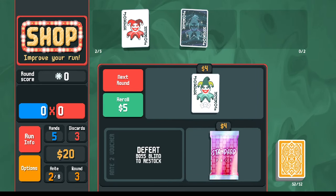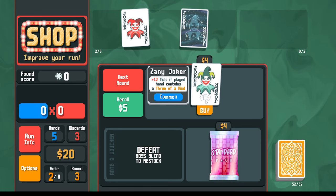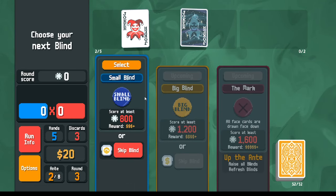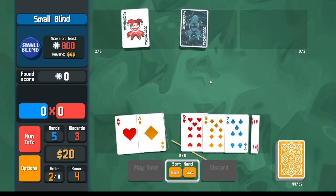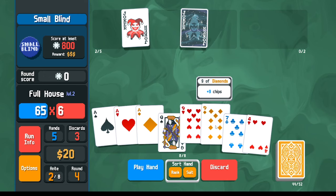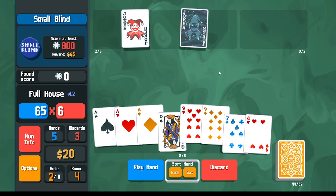Of the planet cards, long term the Mars card is ideal, but for short term it's easier to make full houses, so I'll pick up Earth. The Zany Joker is compatible with full houses but I already have enough scoring, so I'll pass and save money for interest.